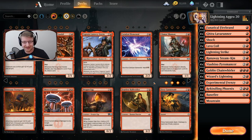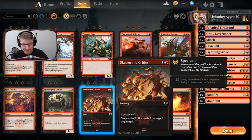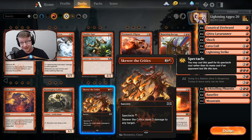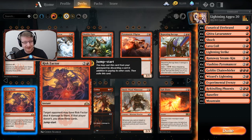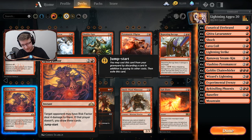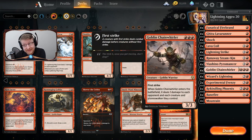There is another card — Skewer the Critics — that I highly recommend should be in this deck. The reason sometimes you don't run Experimental Frenzy is because you're running Risk Factor. Risk Factor is a rare so it depends on your budget, but these three cards — Light Up the Stage, Risk Factor, and Skewer the Critics — if those three were in this deck as it currently stands, I would rate it around a 4.5 out of 5 stars.